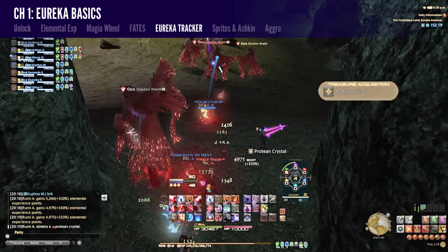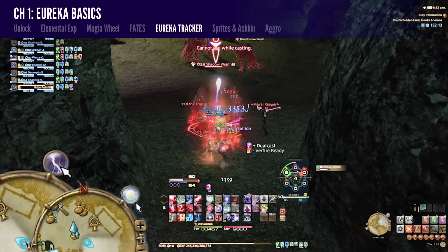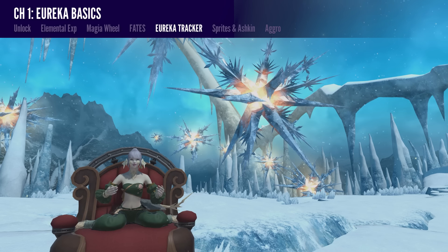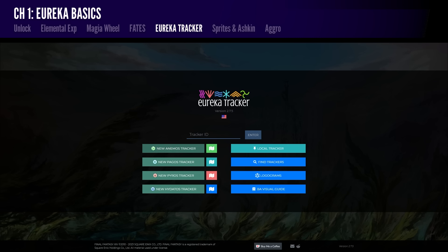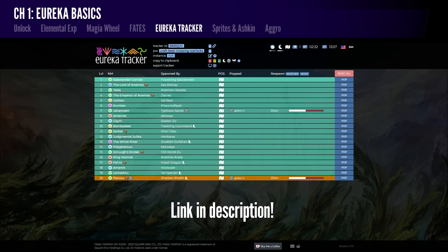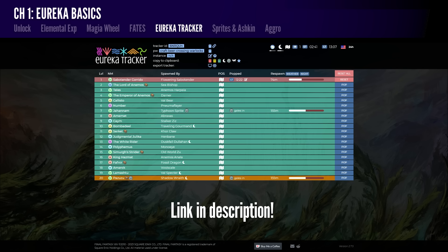The weather and time of day — in Eorzean time — play a significant role in Eureka. Some enemies only appear during certain weather conditions, and some fates as well. A very handy tool to keep track of all this is the Eureka Tracker: a glorified community notepad. It has maps of enemies, lists of what enemies need to be killed for specific fates to spawn, you can use it to mark cooldowns on when fates can respawn, it has quest locations, and it offers shareable links so community cooperation is made possible. You'll often find people asking about the tracker in shout chat. To simply check the weather, you can open any tracker as weather conditions are shared across all Eureka instances worldwide.